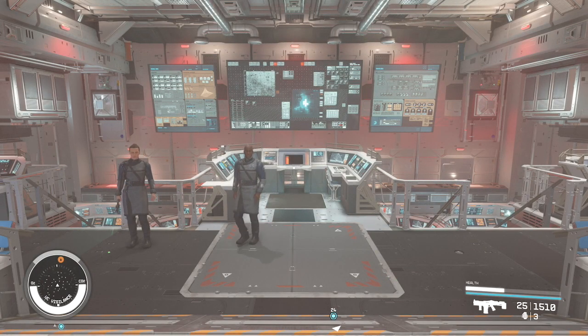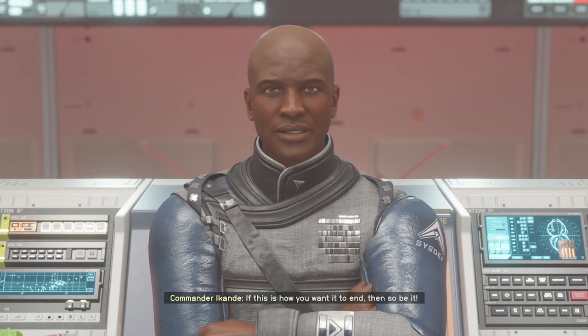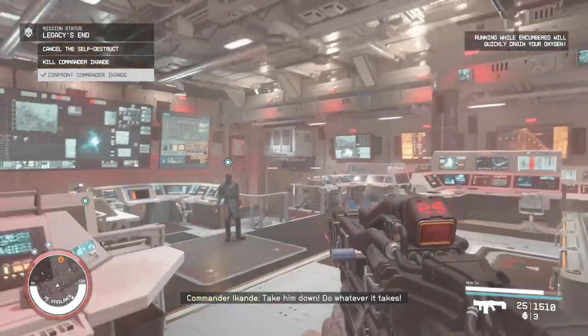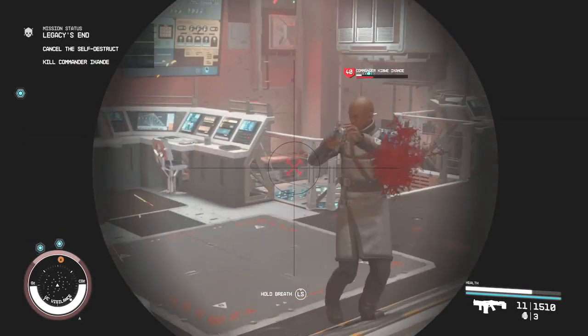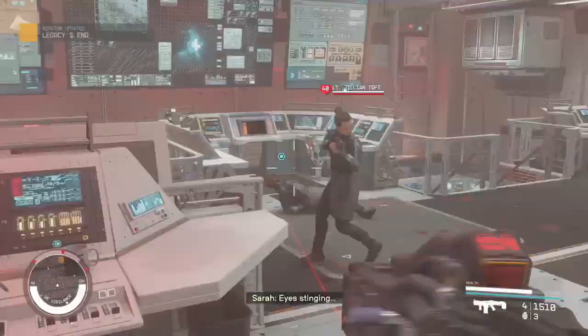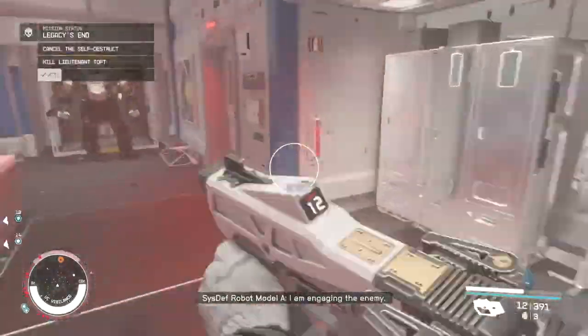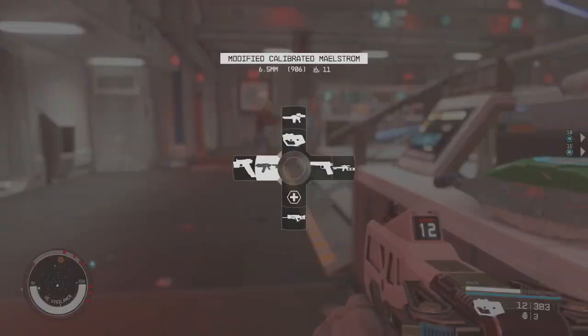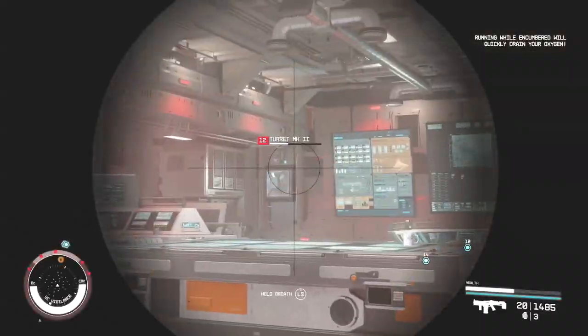It doesn't matter which one you do. If you persuade them, he just goes and turns off the self-destruct — problem solved, that's it. Second option, if you don't persuade them, you just gotta kill everybody in this room and then go stop the self-destruct yourself. There's not too much involved — you just kill everyone, get the codes, and then go turn it off.